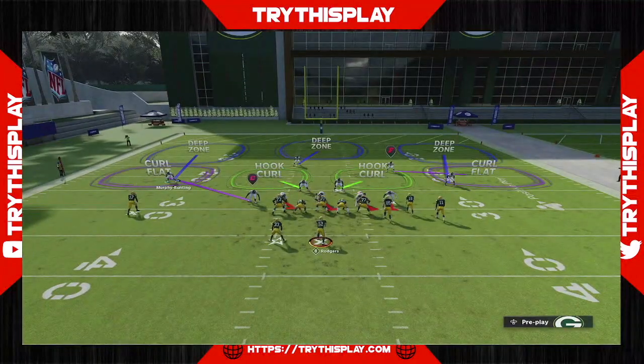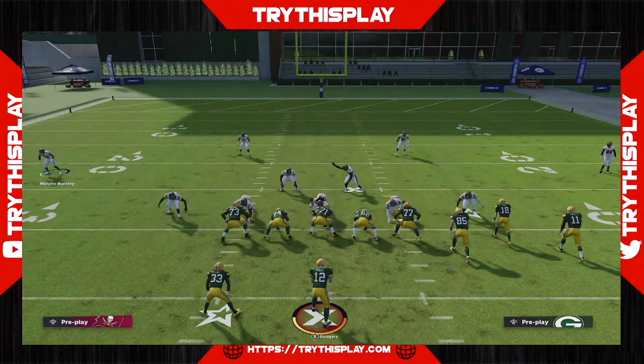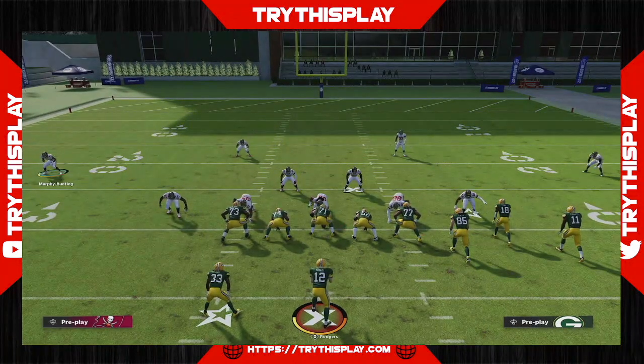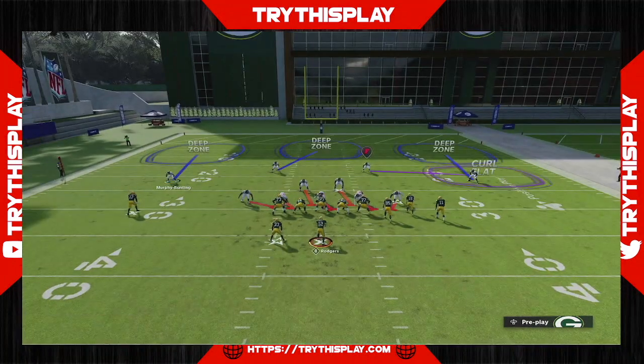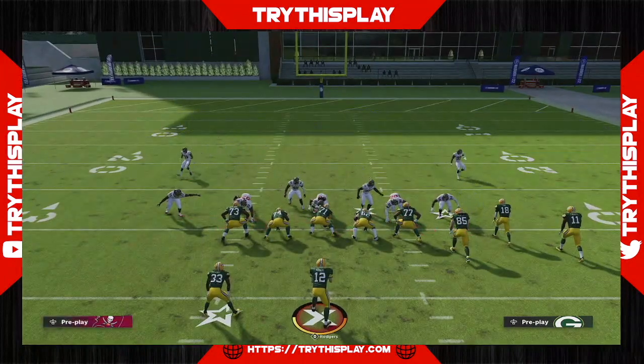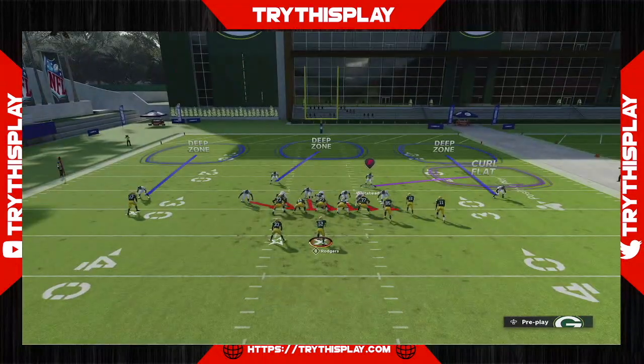I just randomly picked the play — it's a cover three. We're going to baseline. I want you to baseline before you come out, or even have it set on baseline. What's going to happen is automatically they see a cover two shell, so you're not letting them read the coverage. I want you to globally blitz so you can see it, and then show blitz. So really all they would see is you show blitzing out of a cover two shell.